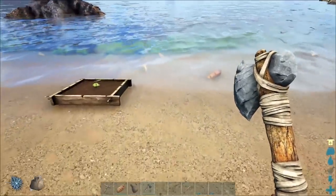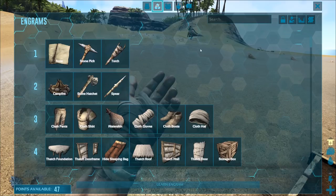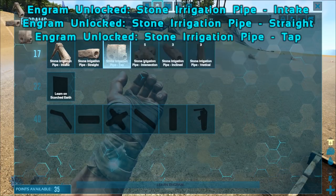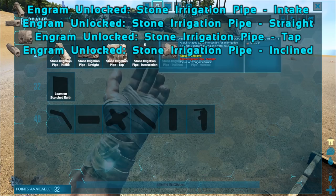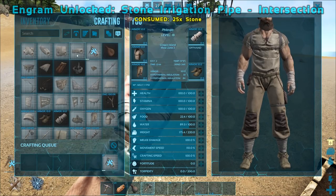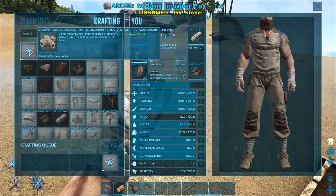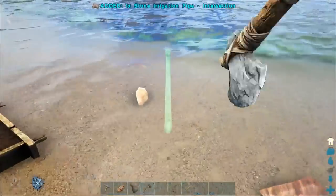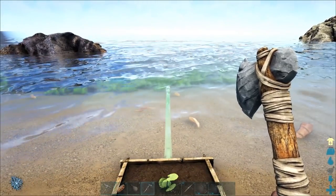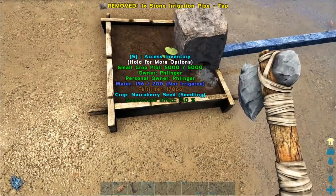Iguanodons are really passive — they'll only aggro if you get right up in their face. For irrigation, we need the intake, a straight pipe, a tap, and maybe an inclined piece and an intersection — that's really all we need. Let's go with one of those. You know, we don't really need a whole ton of this. We can just put a tap right there. Bam — 100% irrigation. Look at that.